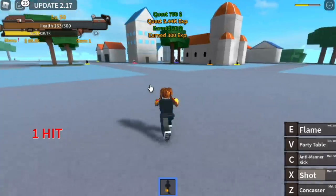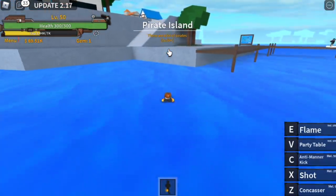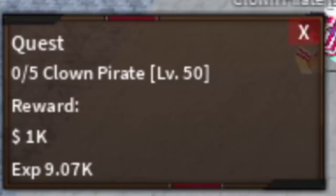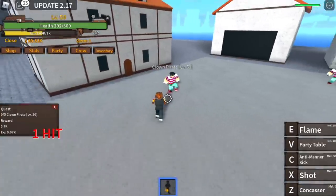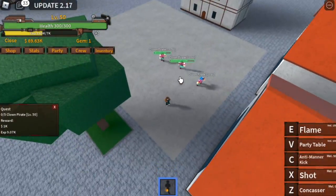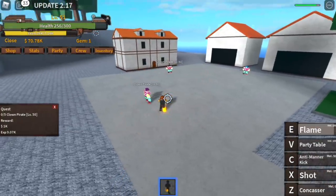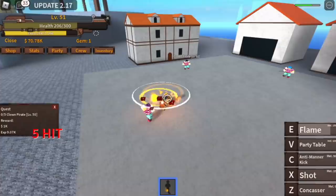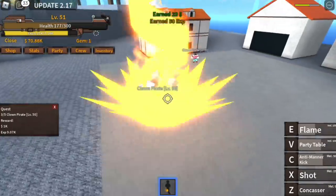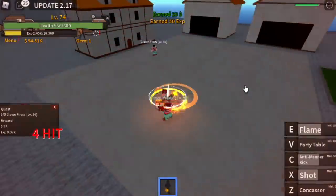Pirate Island — we're going to start with the clown pirates. You need to defeat five. Just lure them and use one of your skills. I use the anti-mana kick, or use flame shot. Flame and party table — that's enough. Basically, if you use the flame, you can one-shot all the enemies here.